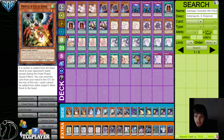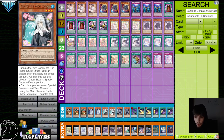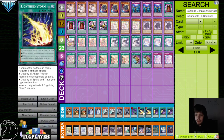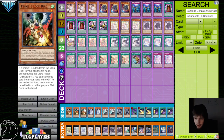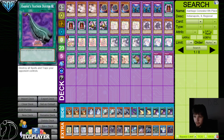Moving on to the side deck, we got 3 Droll, 2 Moonlit, 2 Spooky Dogwood, 2 Bell, 1 Harpies, 2 Lightning Storm, and 3 Cosmic. The Droll's in the side deck — it should be somewhere in the list right now, it's very strong in this format against some decks. Then a lot of backer removal.